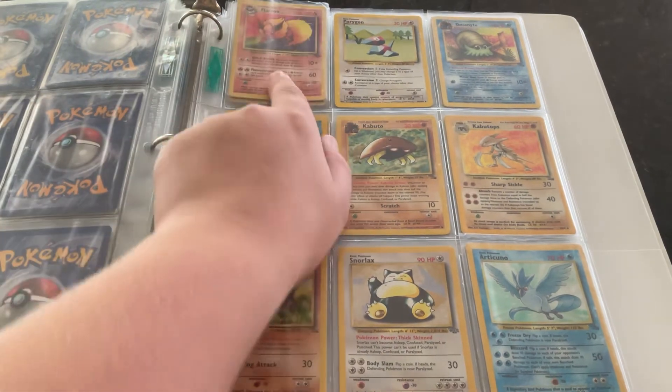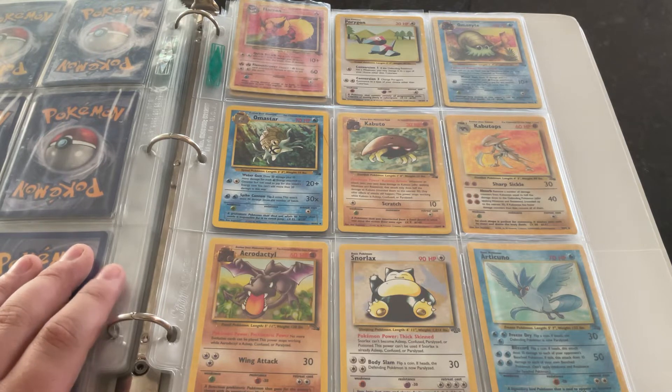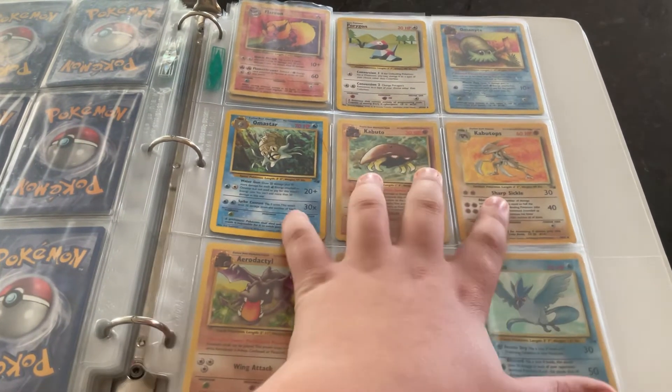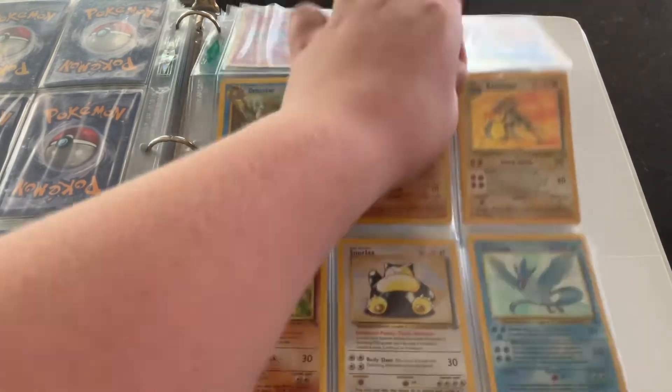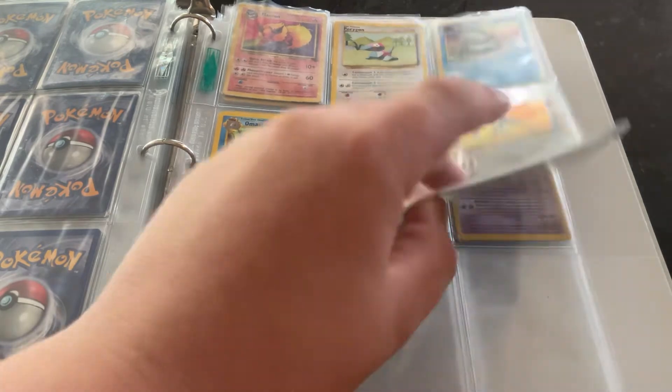Next page — I used to have a holographic Flareon too, and then I sold it, so I recently had to buy a new one. The Kabutops is holographic, and the Articuno is as well.